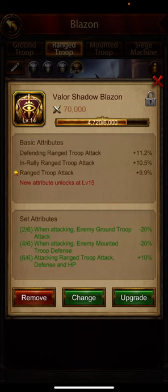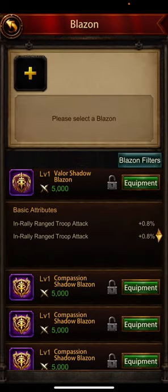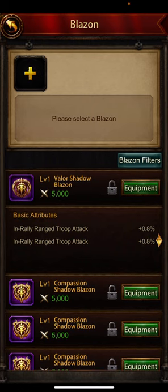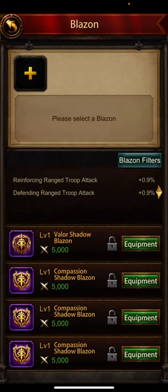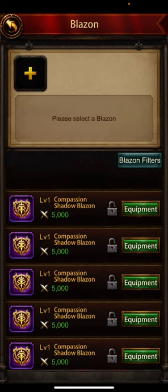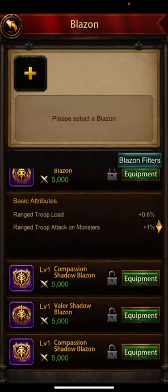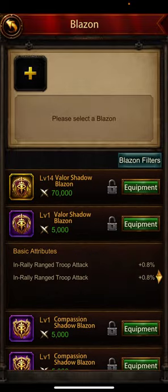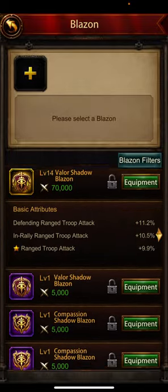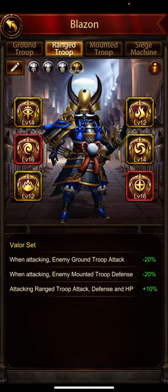For this one, we are only looking for Valor and nothing else — we don't want any Compassion, we want the whole set bonus. We don't have something we like — we have two in rallies. But this one's pretty nice on the third, so we just keep it for now.